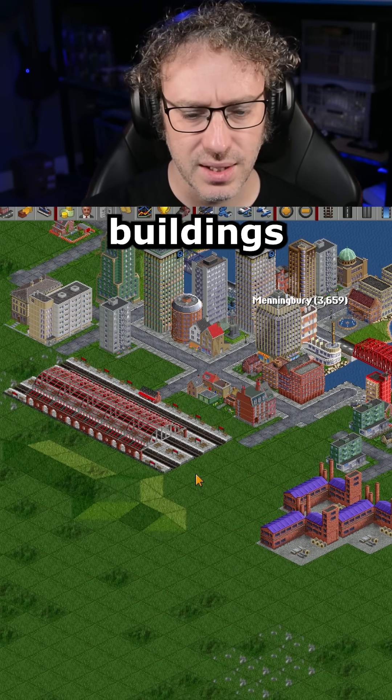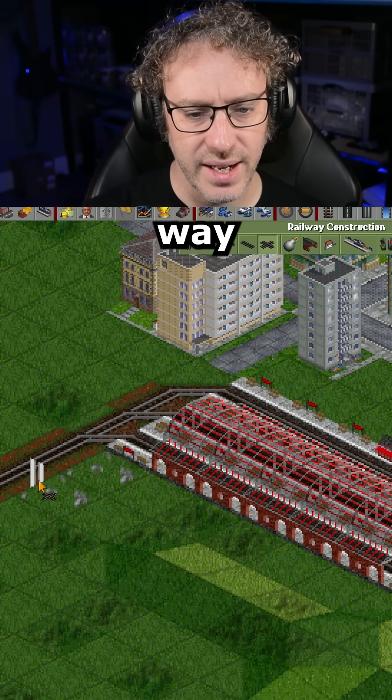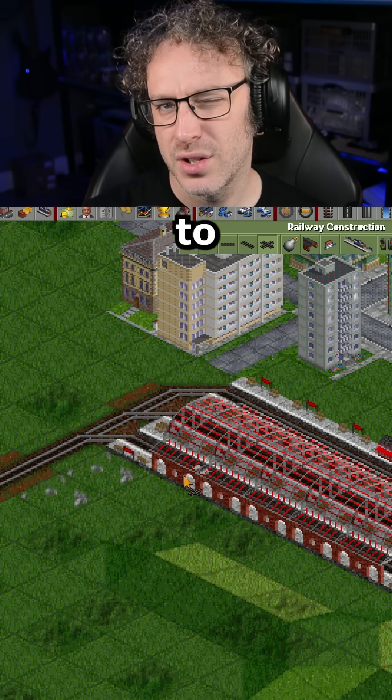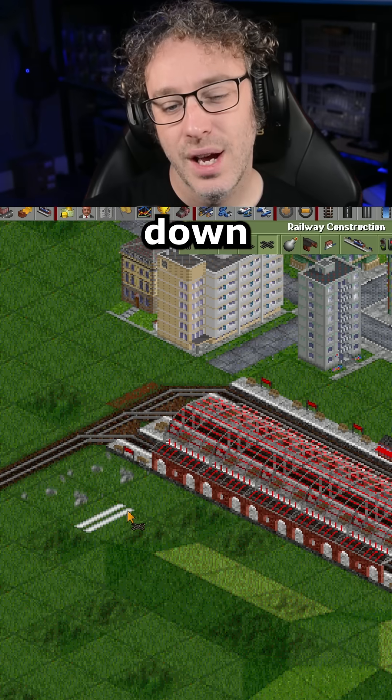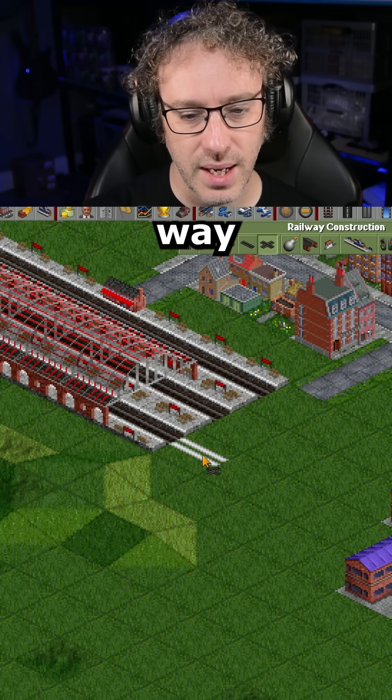There's a good number of buildings in there. Now our trains are driving on the left, that means they'll be coming in this way. Now this is a sharp corner for a train to turn around and it could slow the train down, but the train slowed down to come into the station anyway so I'm not going to worry about that. So the track's going to come out this way.